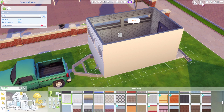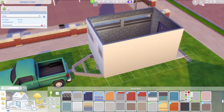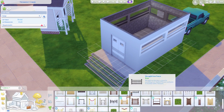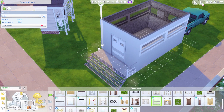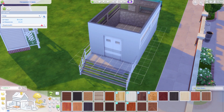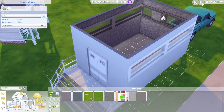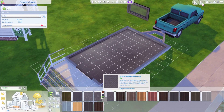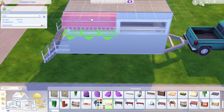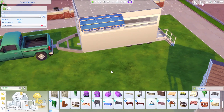I wanted to add a ladder space as well, but there wasn't really any room because of how small it was — and there's no reason you'd need a ladder anyway. The roof has a metal finish and some decorations to show where the air conditioning unit would go. I don't have Eco Lifestyle yet so I can't put solar panels or wind turbines up there, but if you do, you could totally change this build up however you want.